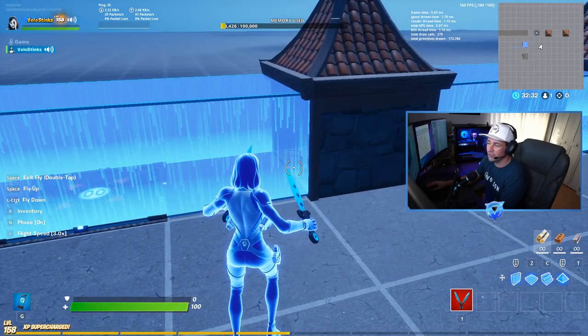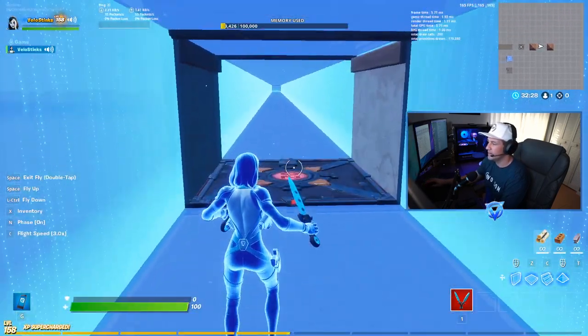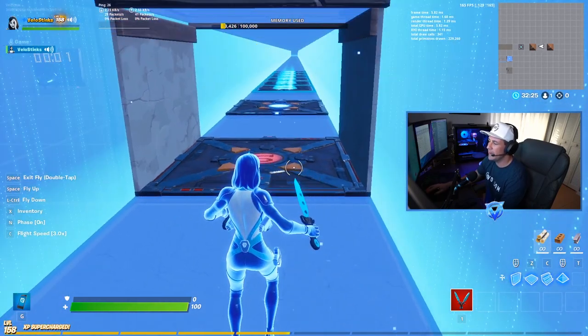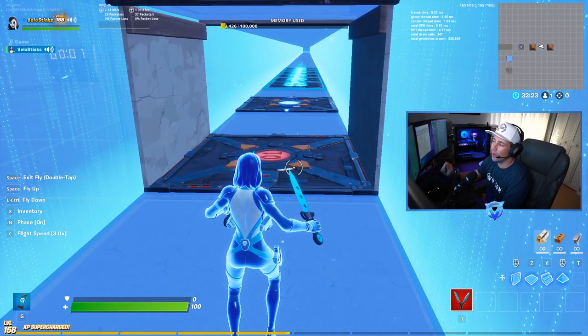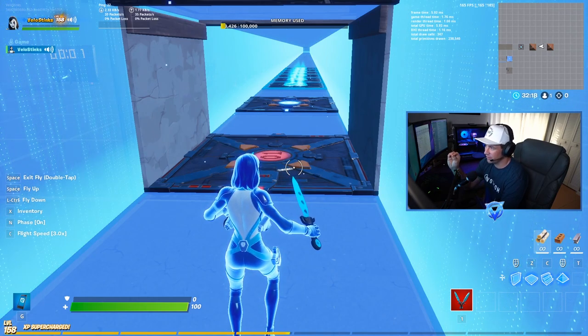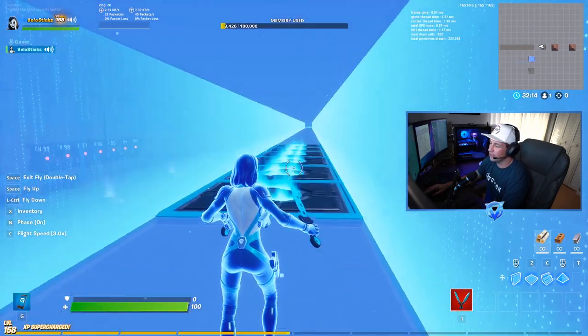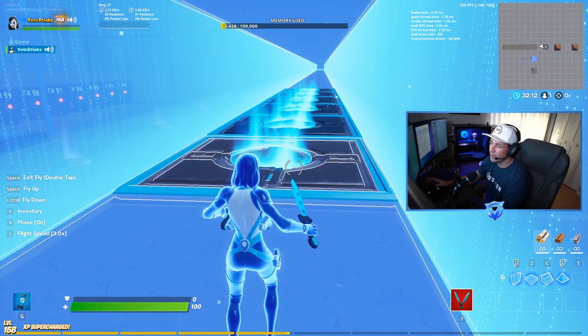You're going to need player spawns — you guys already know that. In this case I have team one spawning here and team two spawning here. The main thing you need to know is that all of the player spawns need to be inside of the mutator zones.